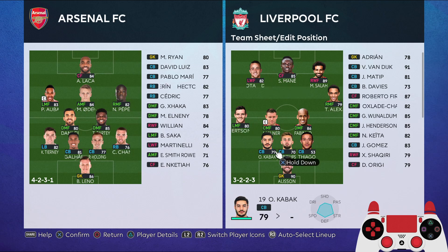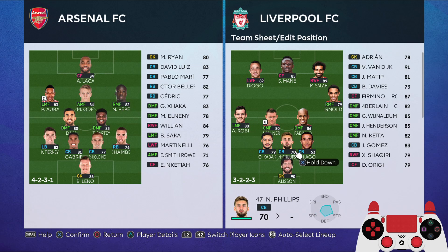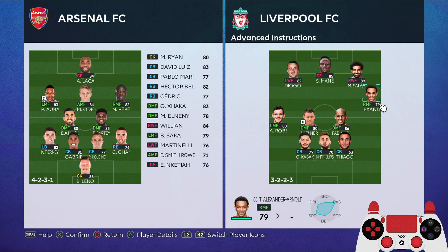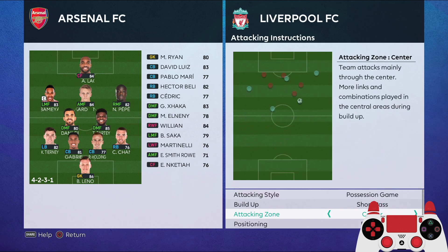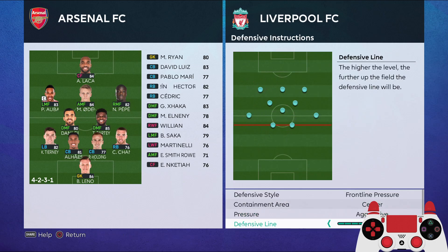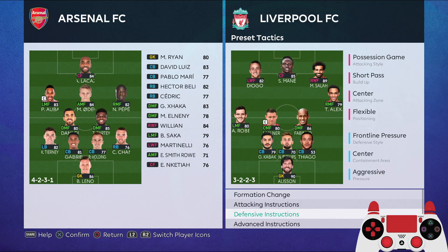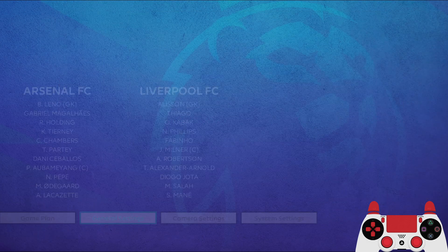Arsenal does not have a two center-back setup - they play with wing-backs - so I'm going to use three center-backs here. The advanced instruction is counter target for Trent. For possession: short pass, center flexible, support range 3. Defensive instructions: frontline pressure, center aggressive, defensive line very high, compactness very spread out - Liverpool style. Let's get into the match, superstar difficulty, 10 minutes against Arsenal.